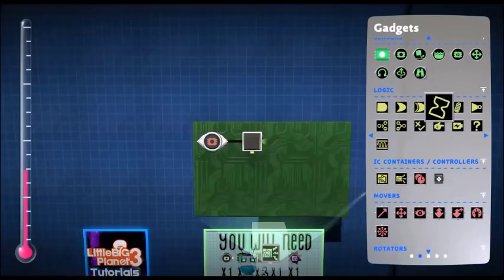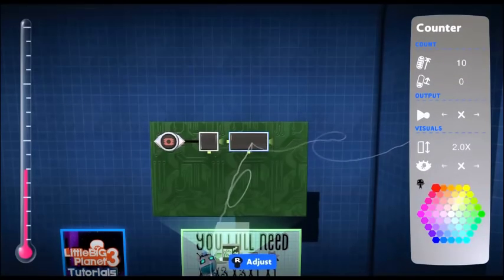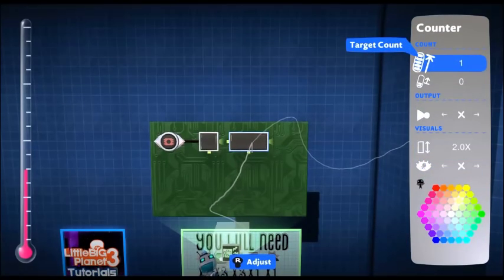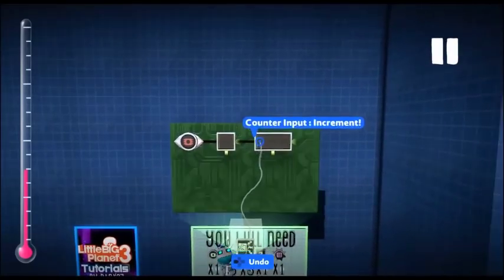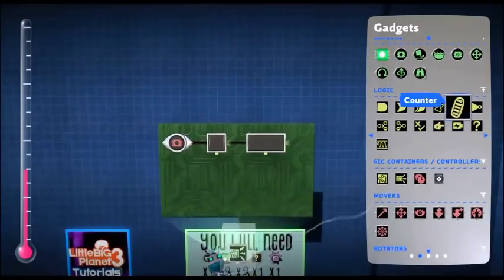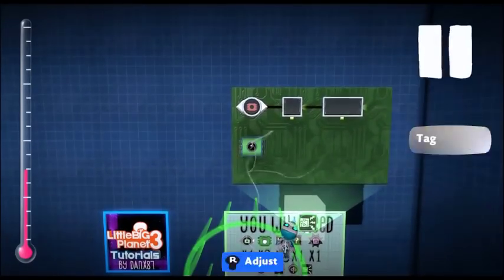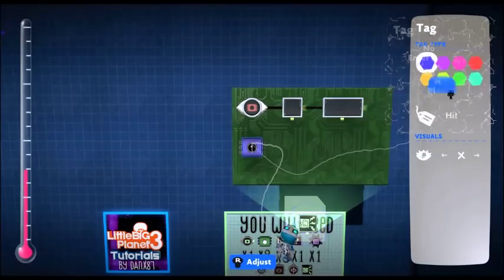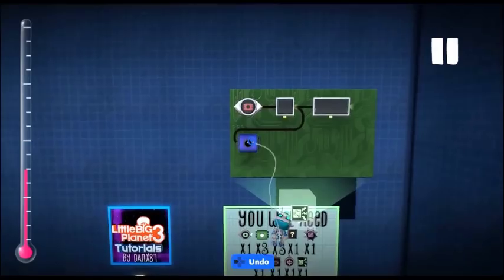Then grab a counter — this is the actual thing that monitors how much health you've got. Set it down to five, just like the physical version, and attach it to the timer. Get a tag that is 'hit' so that every time you're hit it activates the tag, which tells the physical one to go down one.